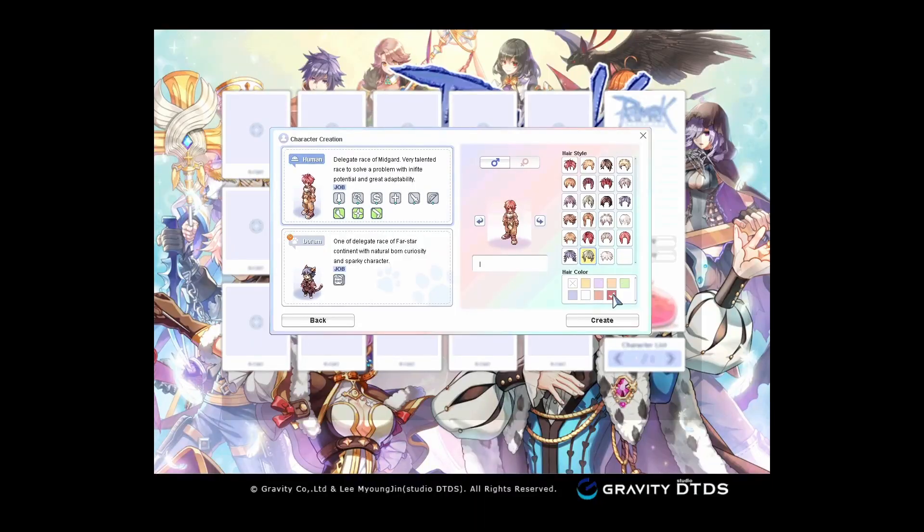There are ways to get other skills like Greed, or even Steal, without being a Rogue, but it's such a pain and I really don't have any money to buy those cards in the first place. Speaking of cards, I'll probably explain them later in a different video, but for now let's just move on. I'm going to call my character Guess Who Is Back.